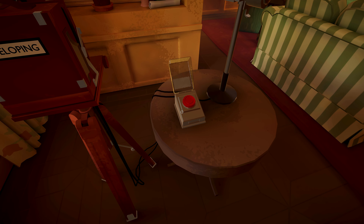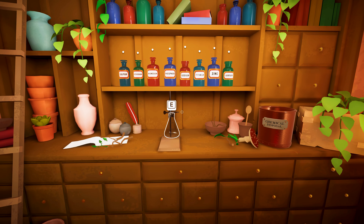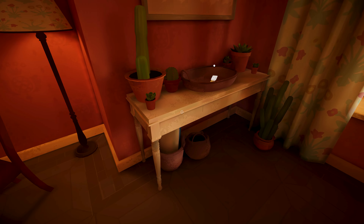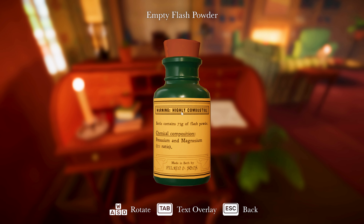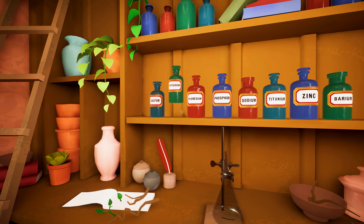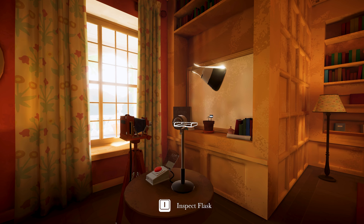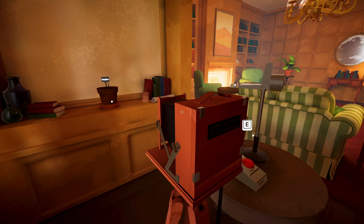Let's get our flash powder. I get to play with an old-fashioned camera. I must figure out how to make it flash. Flash powder formula: two-to-one ratio, potassium to magnesium. Two parts potassium to one part magnesium. All right, we take it over here and put in the flash powder.